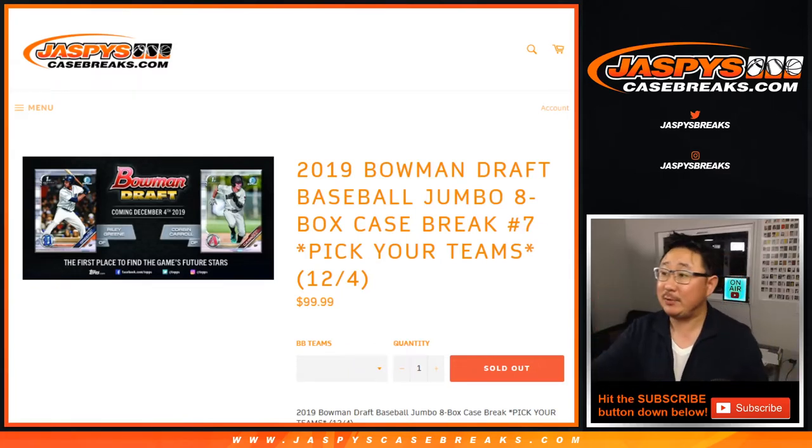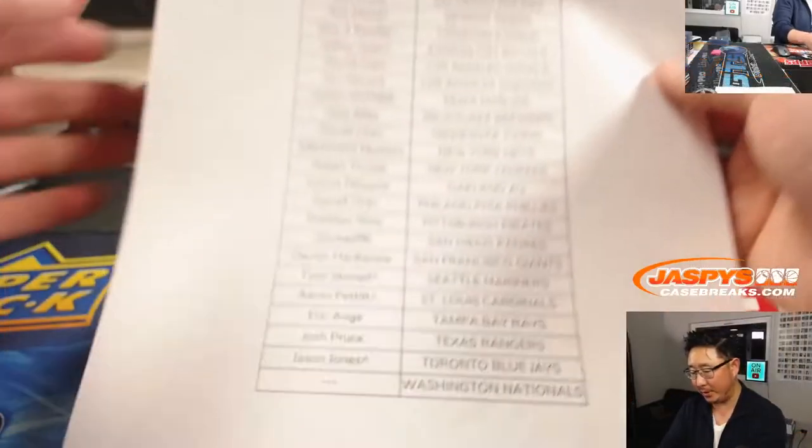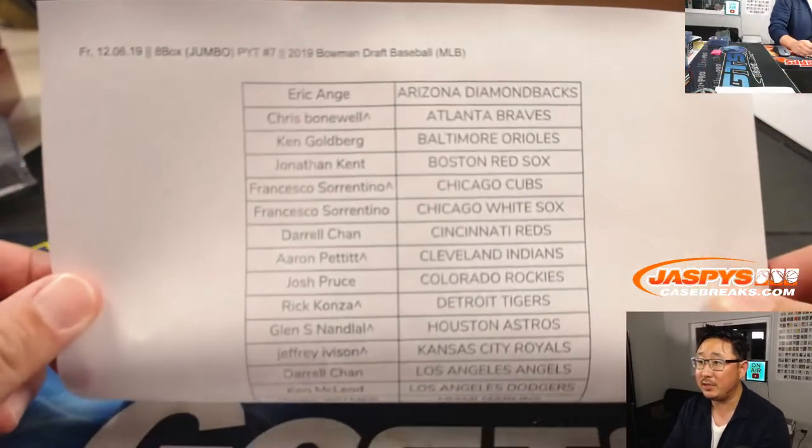Hi everyone, happy Friday. Joe for jazbeescasebreaks.com, with another eight box jumbo break of the brand new 2019 Bowman Draft Baseball. This is Pick Your Team number seven, Jumbo seven.